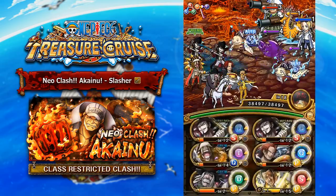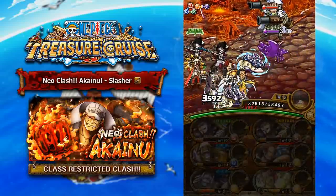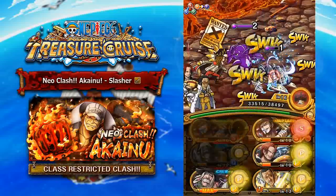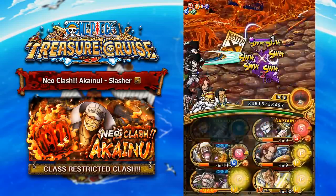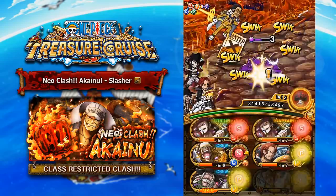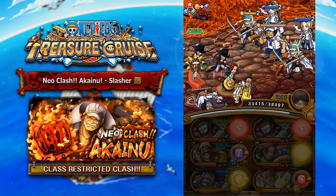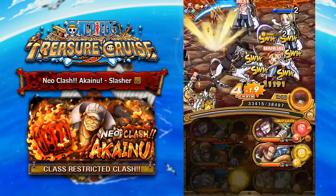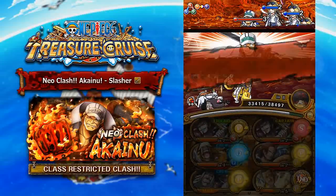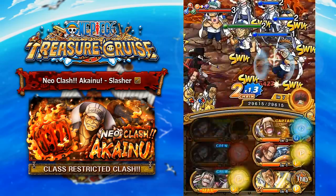Moving on to the final version of Neo Clash Akainu, we have the slasher team. We're bringing Treasure Map Mihawk along with a couple of other units — some very strange unit choices, but they all work very, very effectively. The preemptive attack cuts your health by 30% and changes your orbs into Block, Tandem, and Meet Orbs, then locks those orbs for two turns. The amazing unit you have to bring is Doc Q. Doc Q will change Block, Tandem, and Meet all into matching orbs, and because they're locked for two turns, you get two to three turns of a full board of matching orbs just from one unit alone. All you need to use is Mihawk's special with a full board of orbs, and you're able to take him down extremely easily.